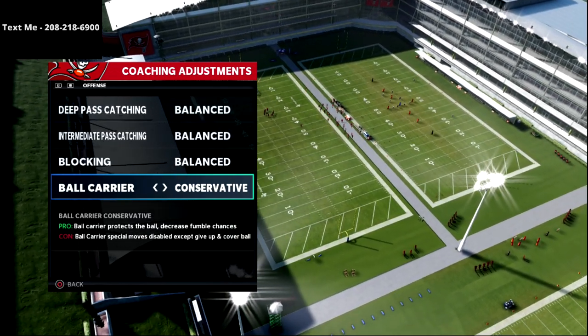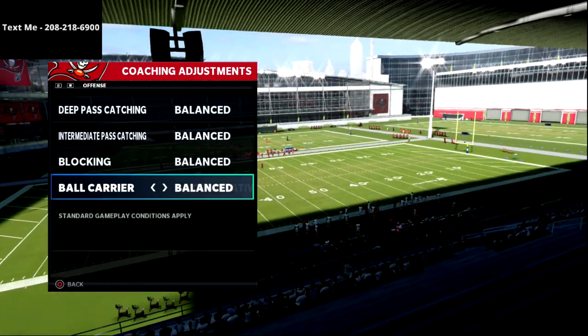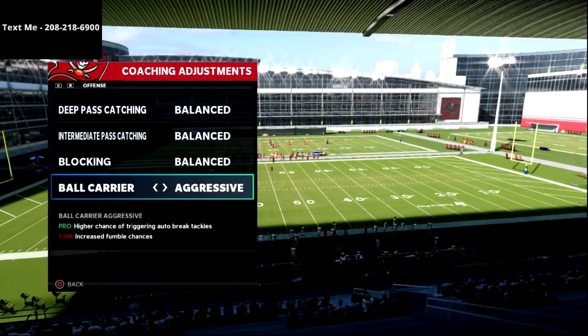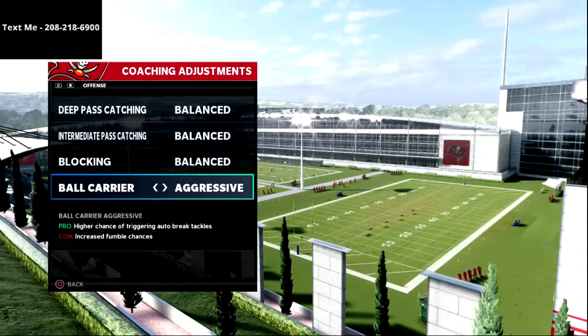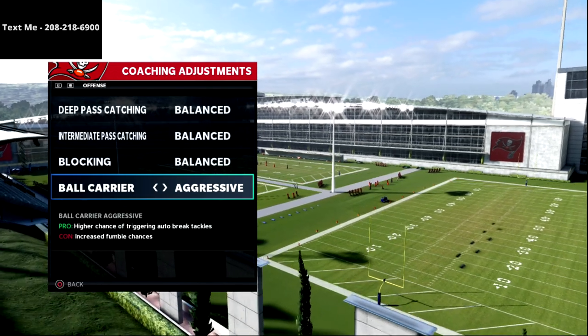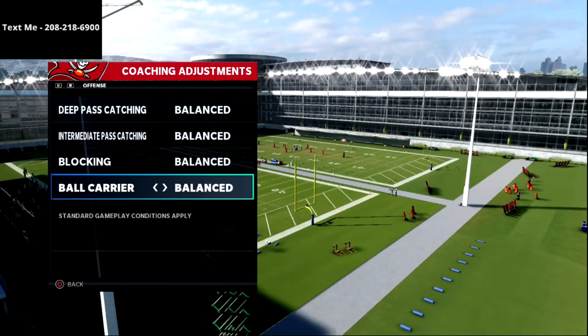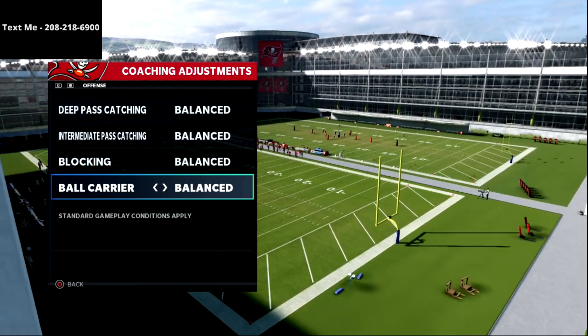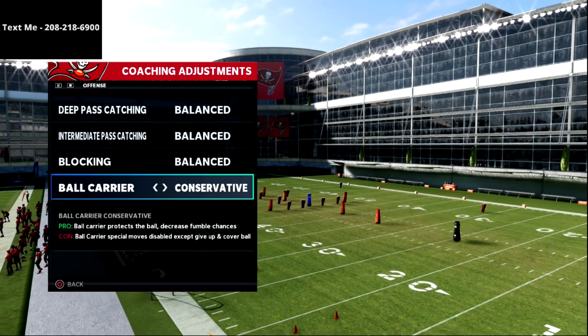Nine times out of ten you want to be on conservative ball carrier. If you're in a fourth-and-inches situation and need the first down, I highly recommend going aggressive — you get a higher chance of triggering auto break tackles and fighting forward for more yardage. If you don't care about fumbles and want to juke and spin, leave it on balance. But I recommend conservative as your default.